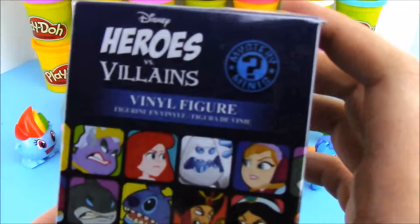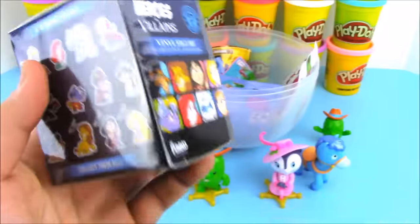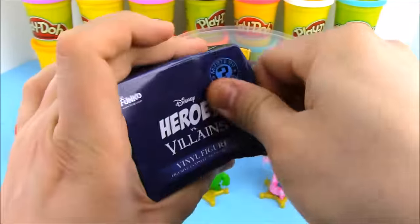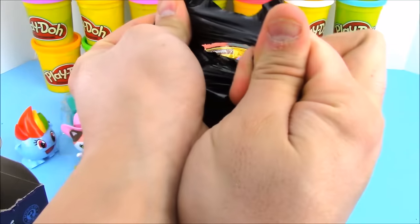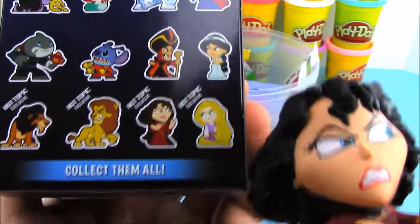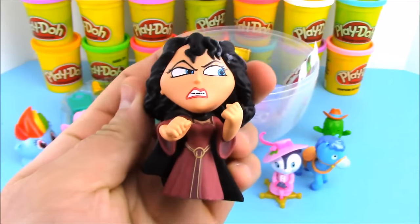Now we have the Funko Mystery Minis — these are the Heroes versus Villains, and they are really really cool. This is actually a Hot Topic exclusive box, so it comes with Hot Topic exclusive characters that you can't get in the other sets. We definitely got a villain today, and this is one of the Hot Topic exclusive characters. Can you tell me the name of this villain and what movie she's from? If you know, write it down in the comments below!